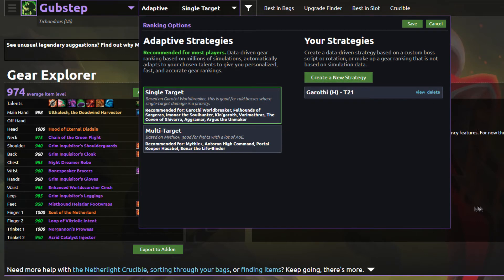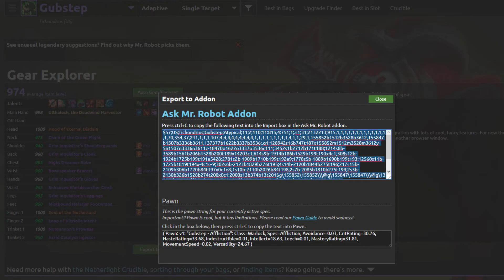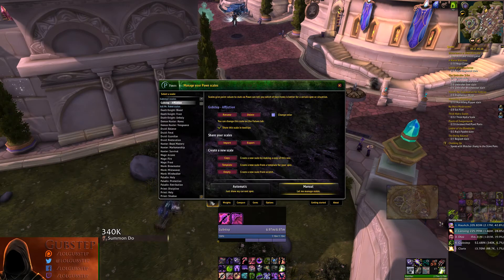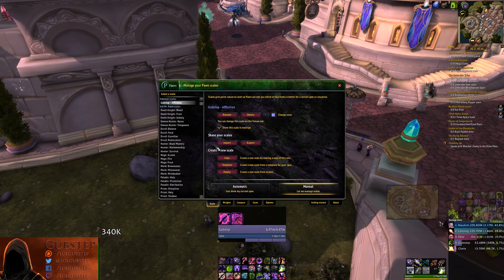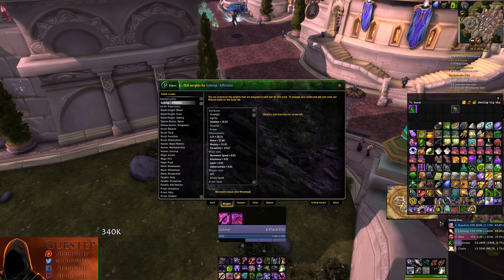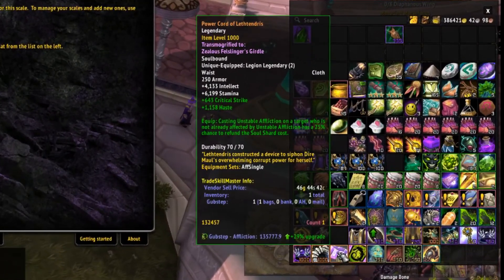Click the Export to Add-on button and copy the text at the bottom underneath where it says Pawn. Open up World of Warcraft and type forward slash Pawn. Click the Scale button and then click Import. Press Control V on your keyboard to paste in the text you just copied and hit OK. You have now imported your new stat weights in game. If you click the Weights tab you can see the weights that Ask Mr. Robot has chosen for you based on your gear and talent set.